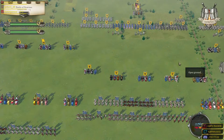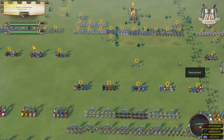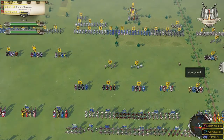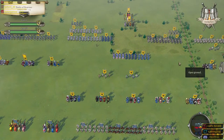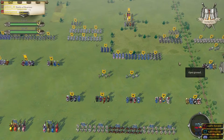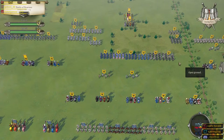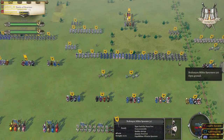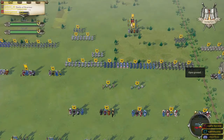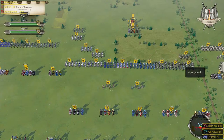They're immediately moving forward with those knights, so if there's some way we can engage them with the spearmen, hold them there, and then come in with a flank attack with our own knights, that would be great. Let's see if that actually occurs though. It's a really large group of imperial units — can we withstand them as France? I sure hope so.